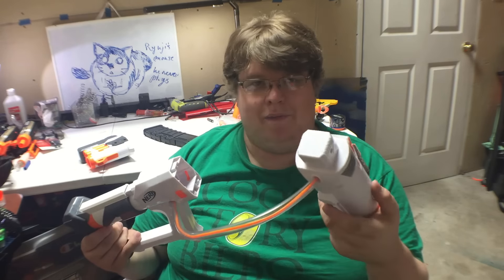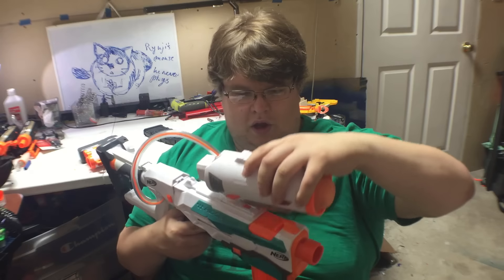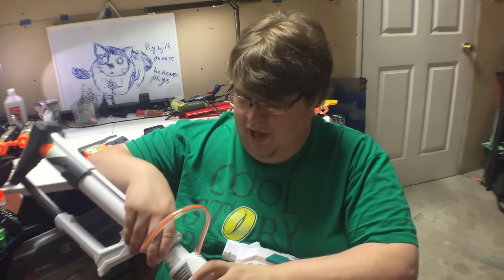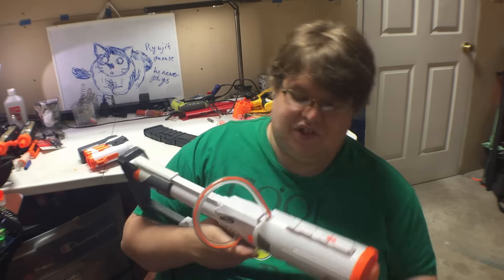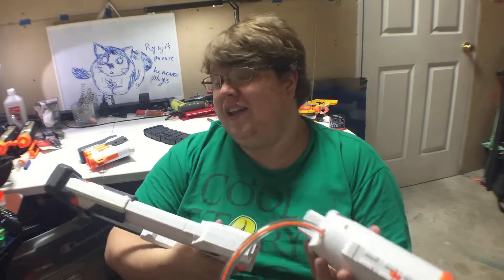Now we have to talk about the third attachment. This looks like something that if your wife or girlfriend brought home you would no longer feel secure about yourself ever again. This is a stock and a rail-mounted piece, and unfortunately the only rail on the Modulus Tri-Strike is on the optic placement itself — even though it's not an optic at all. It is another HAMP that fires a Demolisher rocket, so this right here is essentially a Thunder Blast. You can put it on the blaster yourself, or better yet take it completely off.